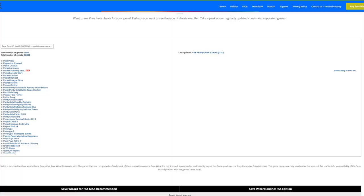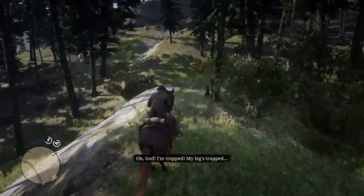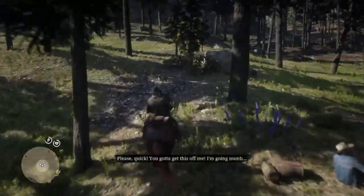The good news is Save Wizard works on PS4, and also PS4 games on PS5, and they have cheats for over 1,600 games, including AC Valhalla, Ghost of Tsushima, all of the Resident Evils, and The Witcher 3, among many, many others.